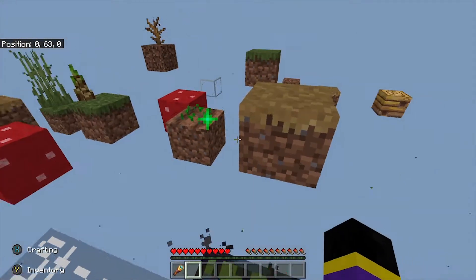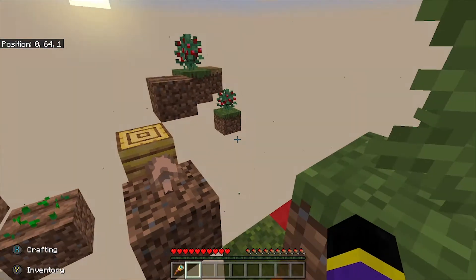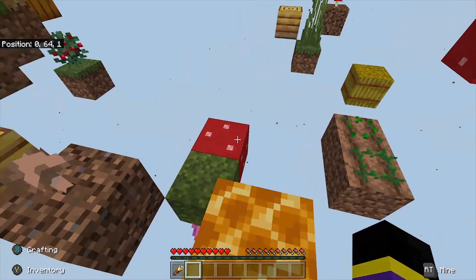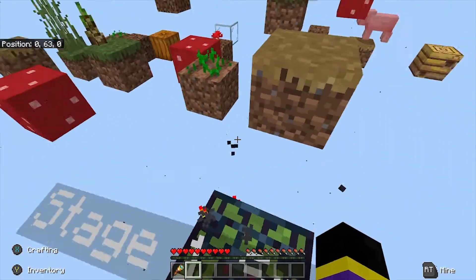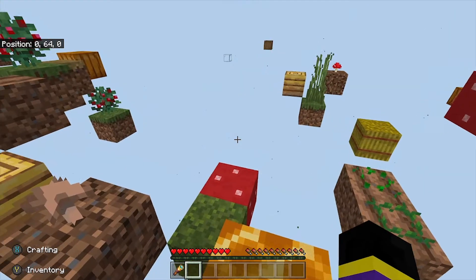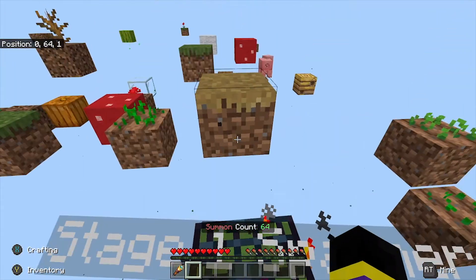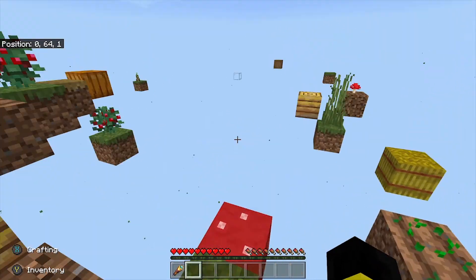I'm not a hundred percent sure — I can't remember what Dan said — but it does progress in a very cool way. I can essentially get more materials. I'm basically letting things grow so I have more of a chance of not dying, because this is how you get resources in this game. It's a simple mechanic but it works so well. We're on 64 now — so maybe stage two isn't at 50, maybe it's 100.